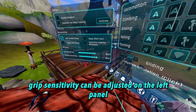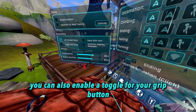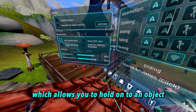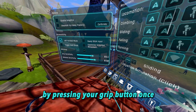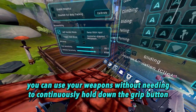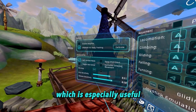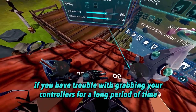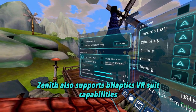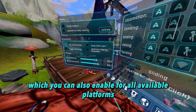Grip sensitivity can be adjusted on the left panel for better control of your grabbing and throwing. You can also enable a toggle for your grip button, which allows you to hold onto an object or your weapons by pressing your grip button once. With toggle grip active, you can use your weapons without needing to continuously hold down the grip button, which is especially useful if you have trouble with grabbing your controllers for a long period of time. Zenith also supports B-Haptics VR suit capabilities, which you can also enable for all available platforms.